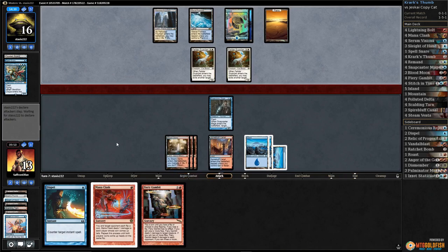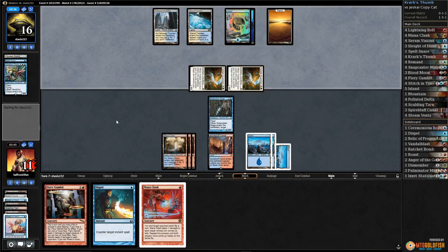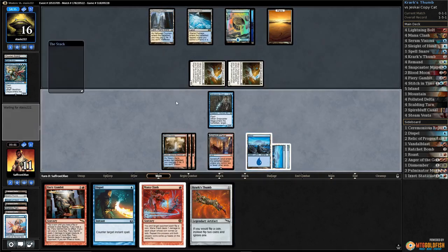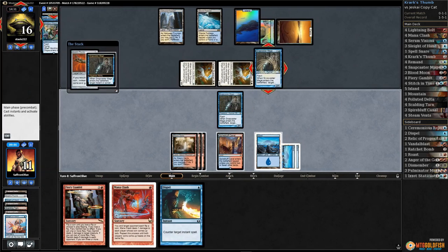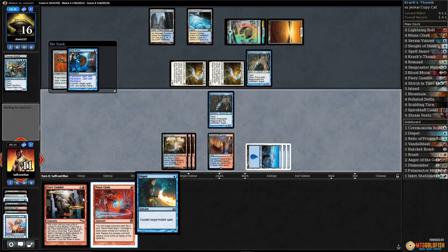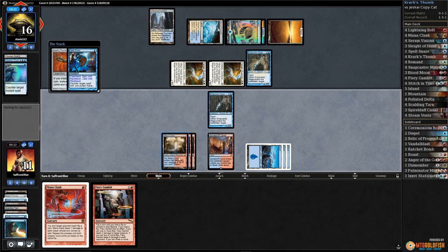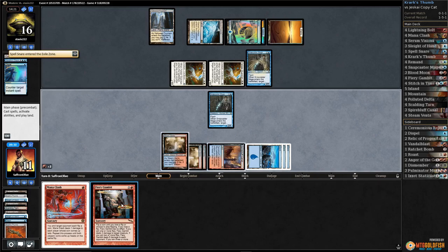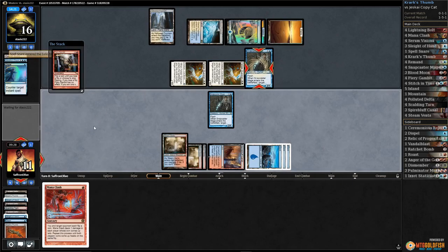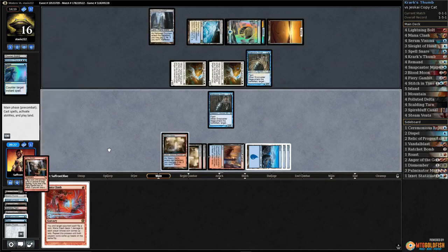Could use the Krark's Thumb — that would be a sweet draw. We can potentially just die to Saheeli Rai as well. Opponent gets in, down to 11. There's a Thumb — play Krark's Thumb. Snapcaster Mage for Spell Snare. Let's see if they have another counter. Dispel the Spell Snare, Dispel the Dispel. We've got to try to get naturally lucky. Tails — we won the flip! Yes! Heads — we lost. Attack.